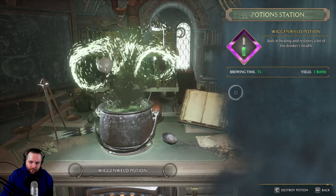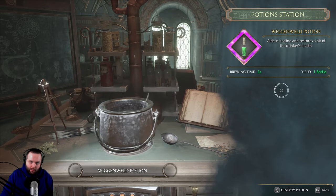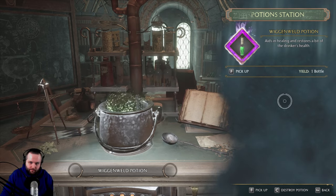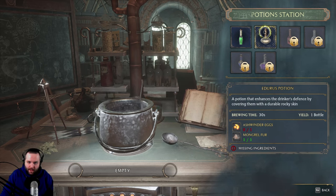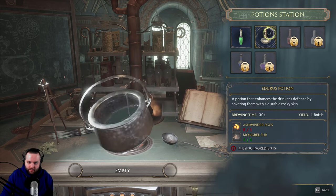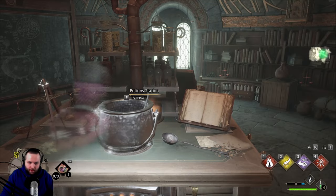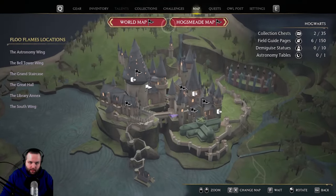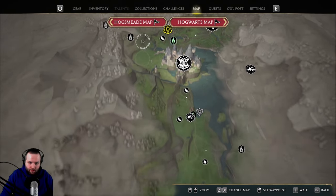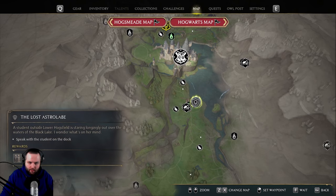Looks like the bottles just come with the potions class, which is good. And if we ever get any Ashwinder eggs, we can make one of these Eduras potions. We're out of Horklum juice now, so I'm going to go try to farm some more. And if we run into any side quests along the way, I'll make sure we check those out.